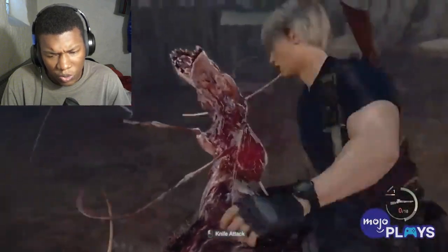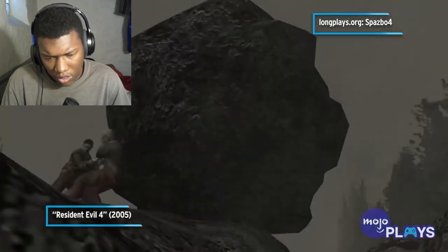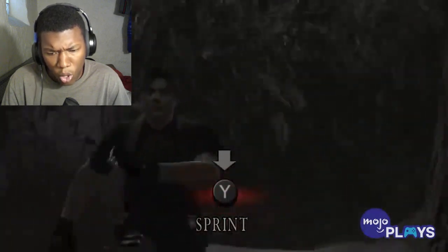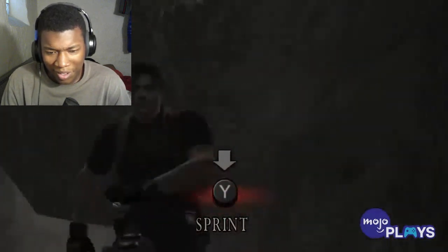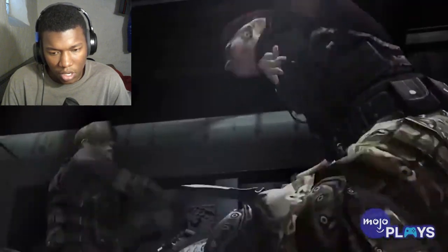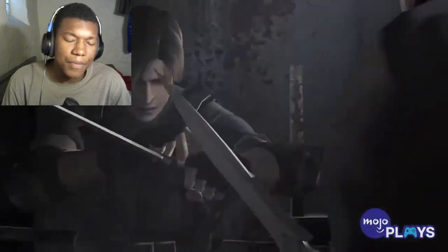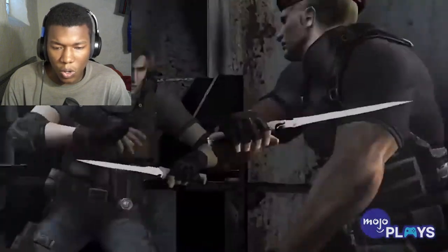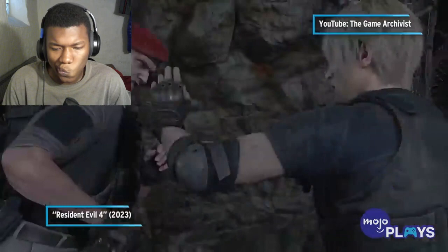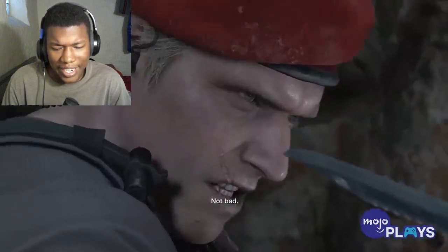Probably two of the biggest QTEs that are missing have to be the boulder runs and the knife fight. Throughout the early portion of Resident Evil 4, players had to outrun boulders that the villagers somehow pushed, hoping to turn us into a pancake. The knife fight in the remake doesn't hit the same — the original plays out like a cutscene, and when we're least expecting it we're prompted to attack or defend. It kept us on our toes; even cutscenes weren't safe to put the controller down.